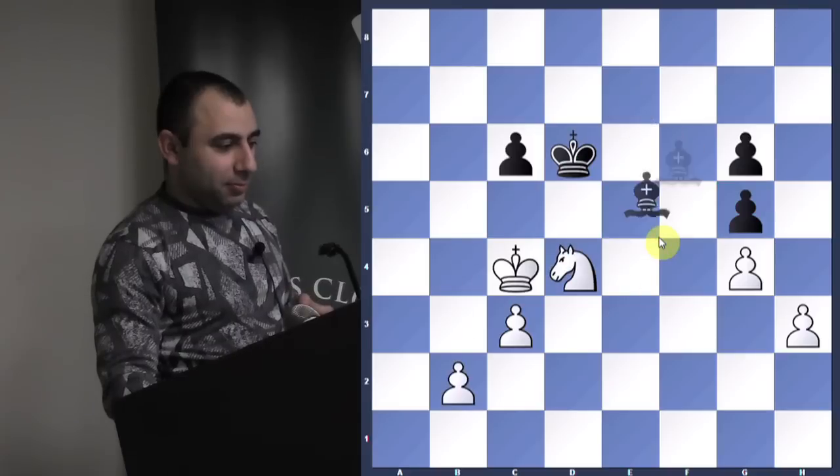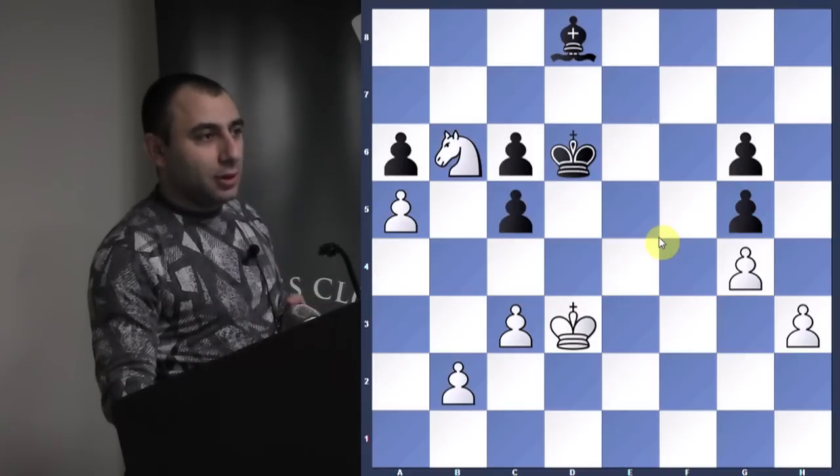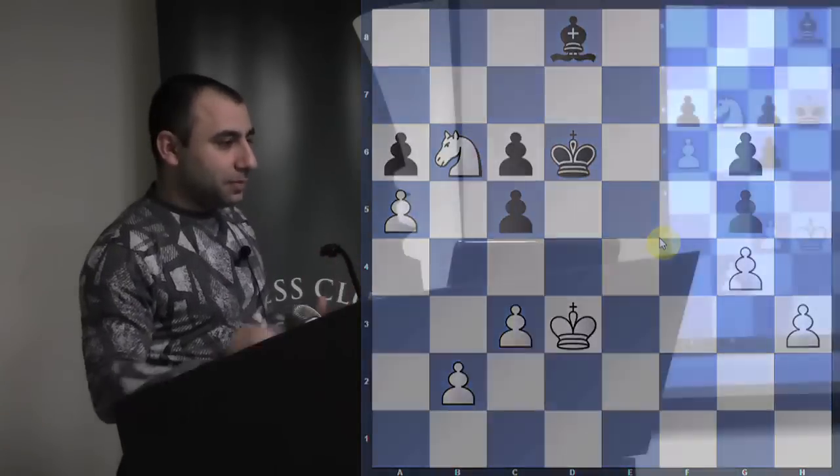The advantage here is because of the doubled pawns — black has doubled pawns and a weak pawn on a6. Improve the king to the maximum, then go knight a4 and knight c5.